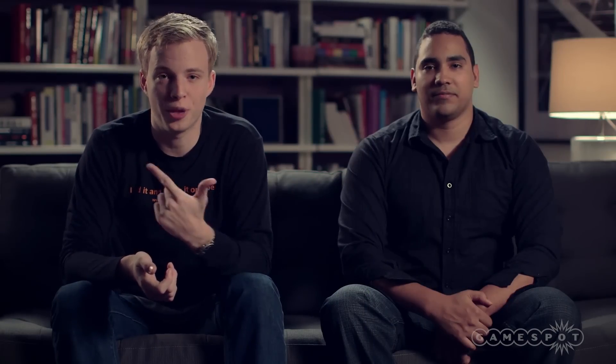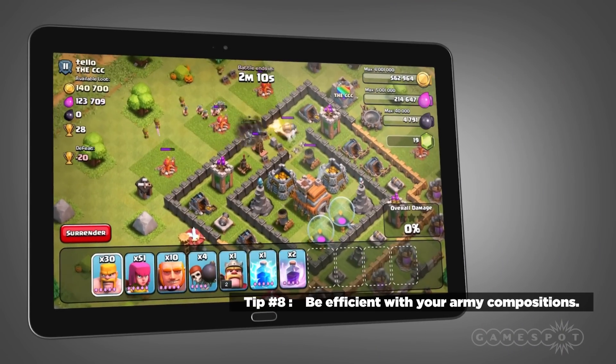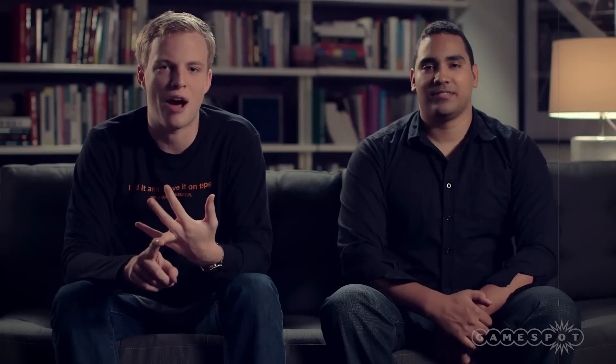Tip number eight: be efficient with your army. You can use barbarians, archers, and goblins when you raid, and you're going to find yourself having a lot more of a profit.